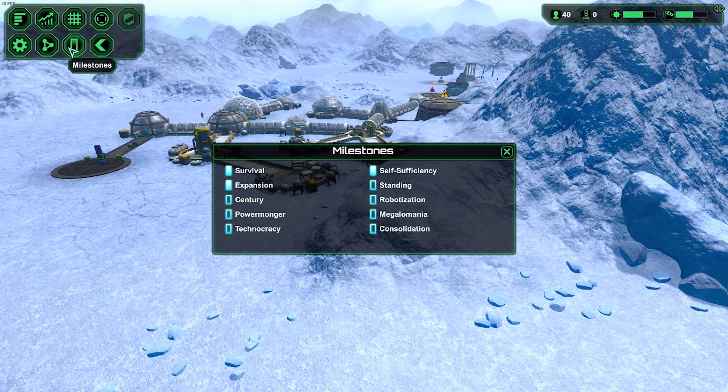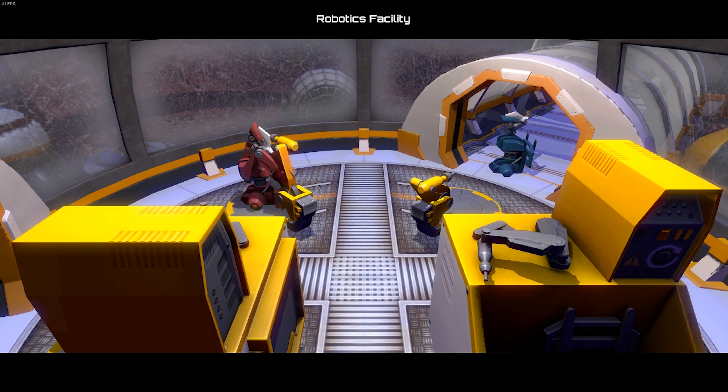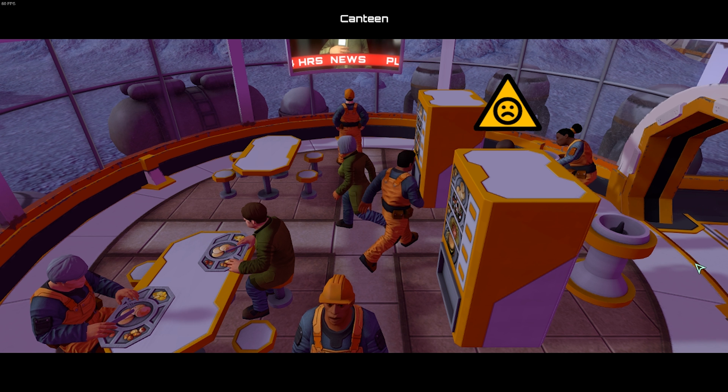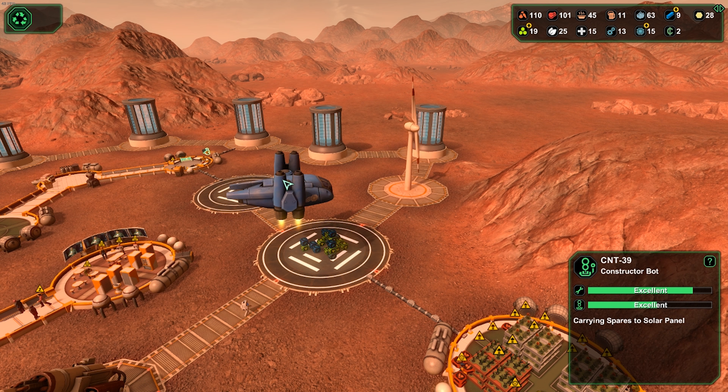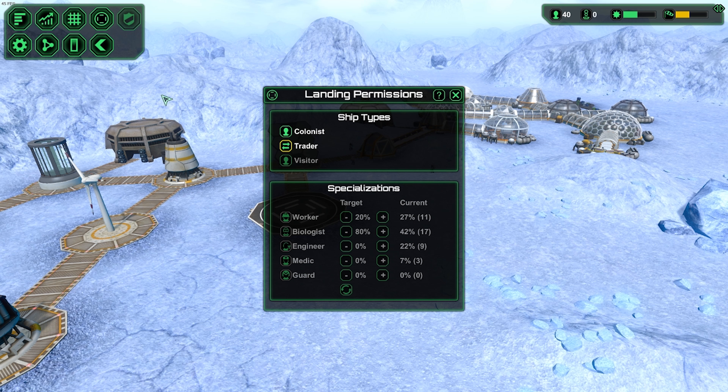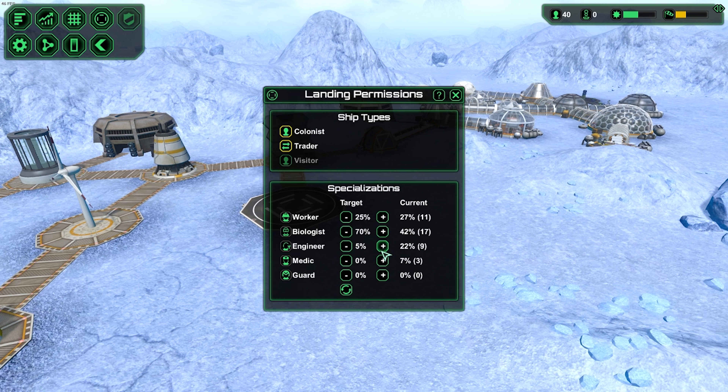There are ten challenges for each planet. Once you have completed these challenges you will then unlock the next planet. And if you noticed Josh mentioned robots — yes, there are robots in this game, just like little Wall-Es. They help your colonists so they don't overwork themselves and get grumpy. The game makers also added an interesting twist: there are traders, colonists, and visitors. Traders will trade goods and money for items that you need. Colonists will come stay at your base permanently, and visitors will pay to stay overnight. This adds a new challenge because some people come armed and dangerous, so make sure you've got guards on duty.